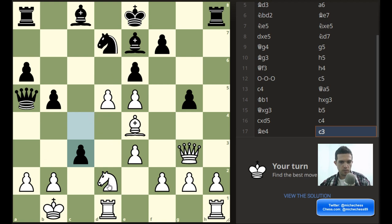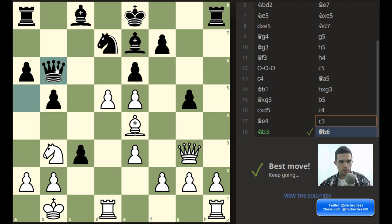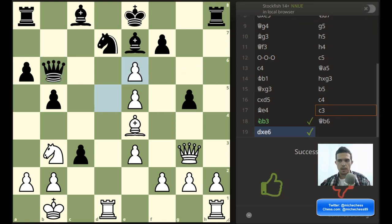So knight b3 first, and then I'm winning material. Let's try it. Knight b3, queen b6, and here the question is d6 or pawn takes pawn — what's better? Well, probably pawn takes pawn is better — we're getting one pawn. Pawn takes pawn, and yes, that is correct. Let's go to the next.